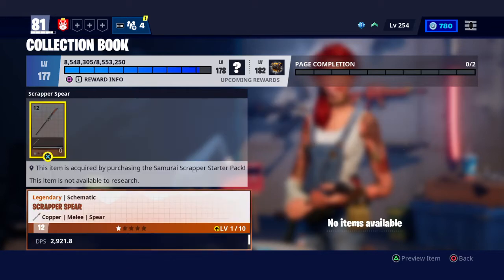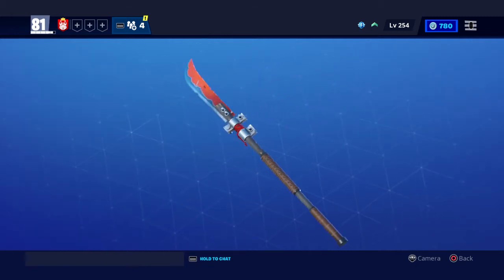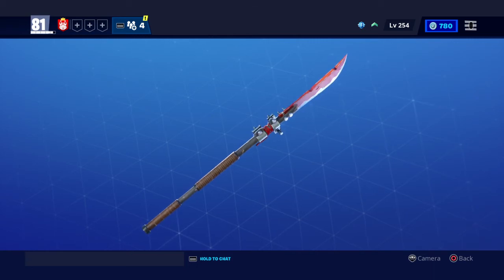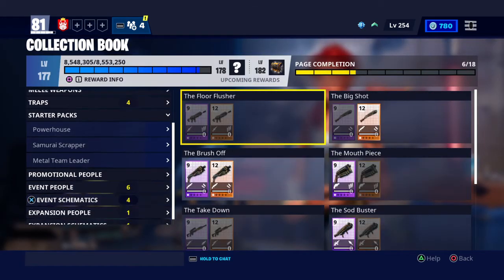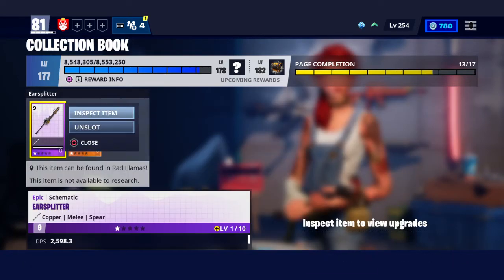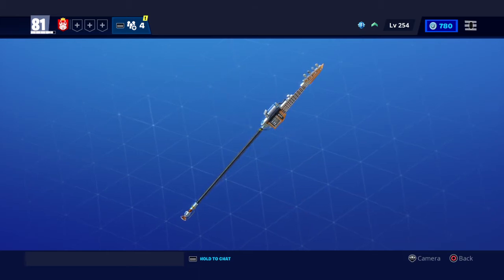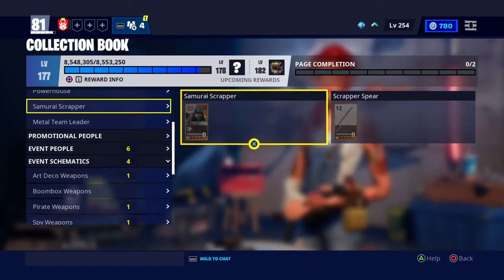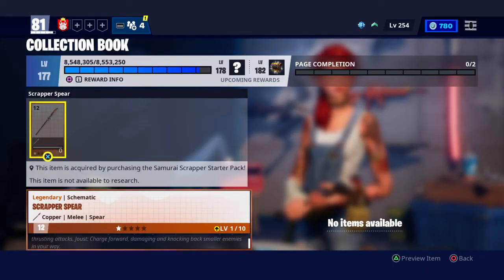Also, just for anyone who isn't aware, the Scrapper Spear doesn't swing from left to right — it is actually a thrust weapon. Instead of swinging side to side, it jabs right in front of you. A good example is this weapon here if you've seen it used before. The only difference is that its special move is a joust attack where it charges forward, damaging and knocking back smaller enemies.